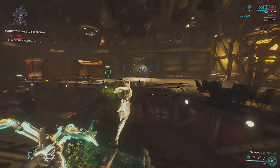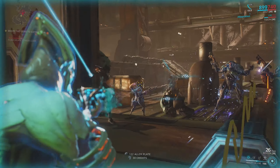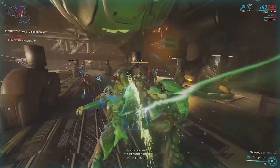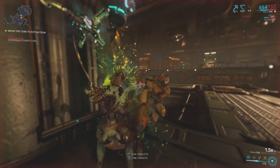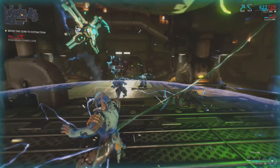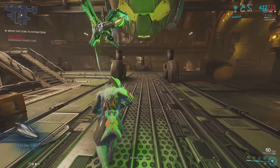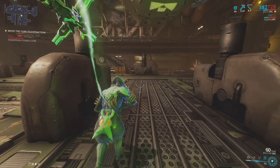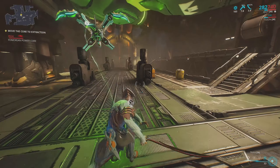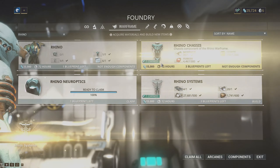Now you might think that with all the junction requirements completed you're ready to take on the Jupiter Junction's Spectre, but you would be wrong. The Warframe on the Jupiter Junction is known as Valkyr and she just so happens to have the highest base armor of any Warframe in the game with a pretty large health pool too. So you're going to pretty much be tickling her unless you chose Excalibur as your starter — in that case you can use your second ability Radial Blind to stun her and then use your fourth ability Exalted Blade to finish her off. But for those of us who chose Valkyr as our starter, we're going to have to pick up Rhino.